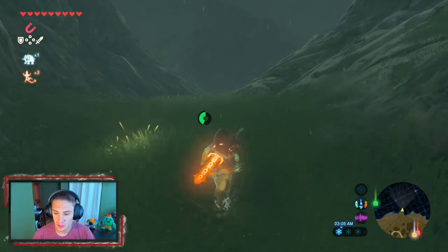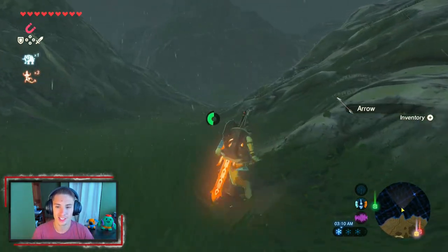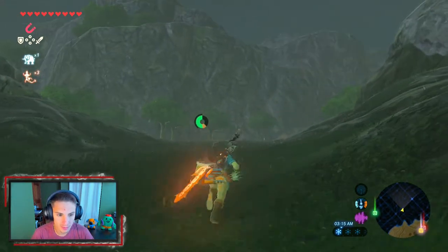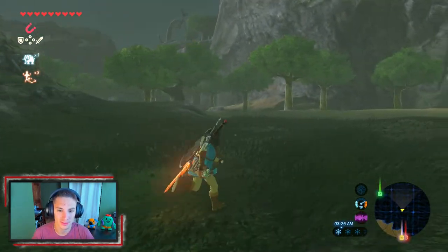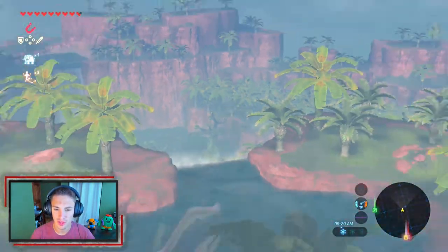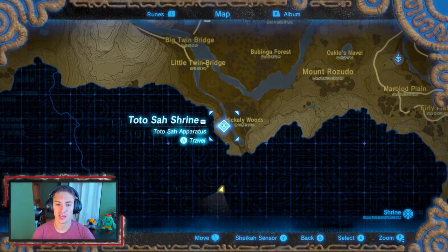Now we're getting moving in this location — there's a guy shooting stuff at us giving us free arrows. We deal with some skeleton enemies and make our way up the mountain. After traveling for a bit we've made our way over here and I believe the Sheikah tower is somewhere over there.